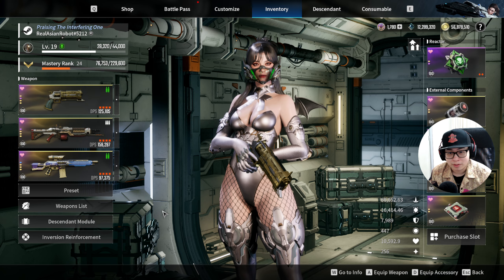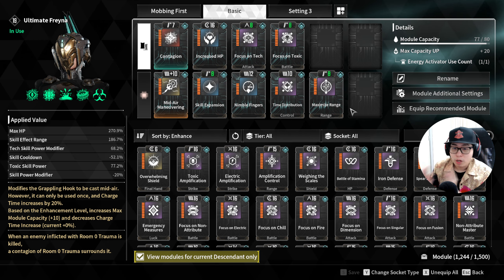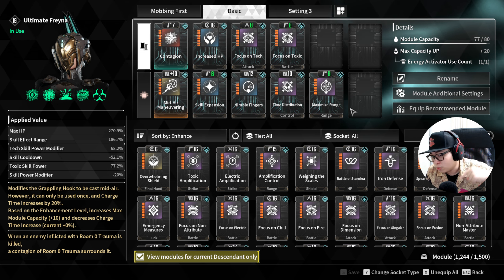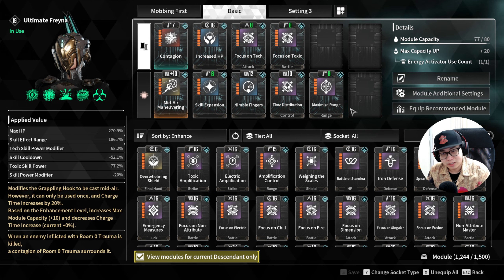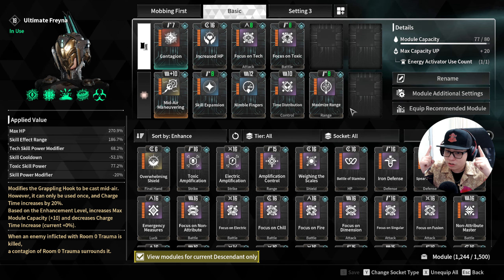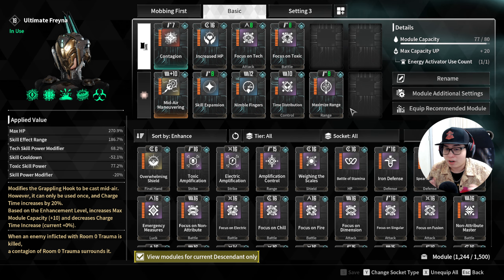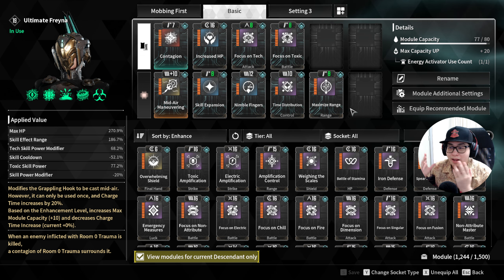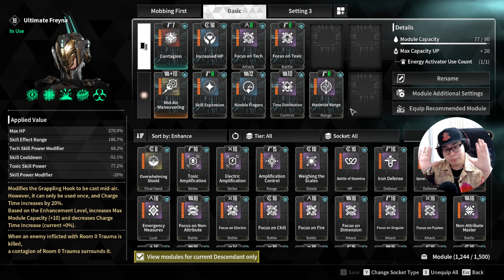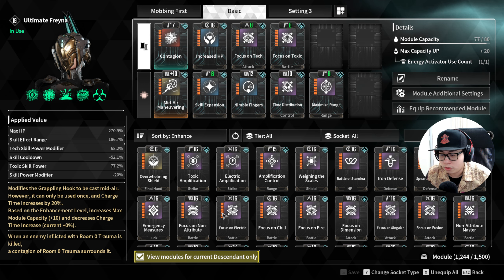For the modules, I've built this on the assumption that you'll have at least an Energy Activator. Without it, it's going to be a bit less efficient. If you really want a build without the Energy Activator, check my YouTube Shorts after my evening stream. I don't recommend skipping it unless you're on a tight budget. Realistically, put in an Energy Activator, get at least 80 module capacity, and then you can start leveling.